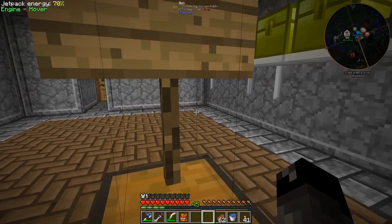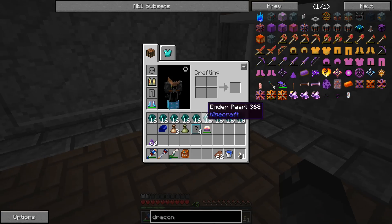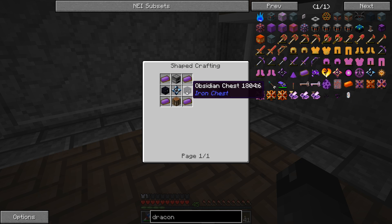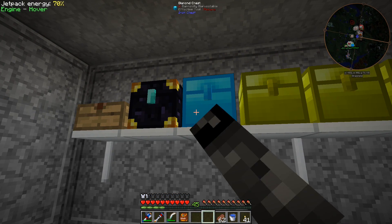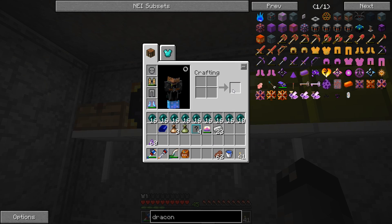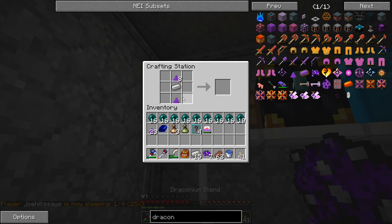I need to figure out how much I need - let's go check this out. We need one, two, three, four of those pieces, then four more, and each one requires this stuff. I think we need 16. Rule of thumb: never do math on camera. Actually I'm gonna make eight of those because I think I mathed that incorrectly. We'll go ahead and surround that with the draconium dust.